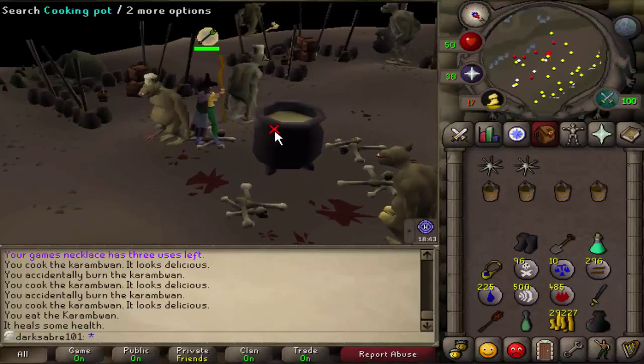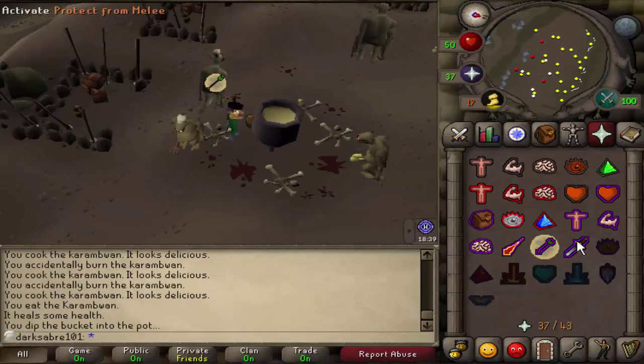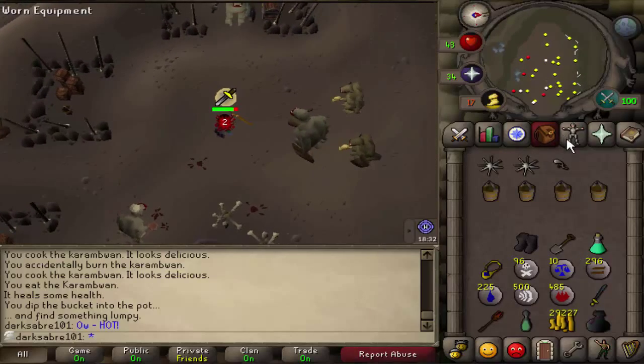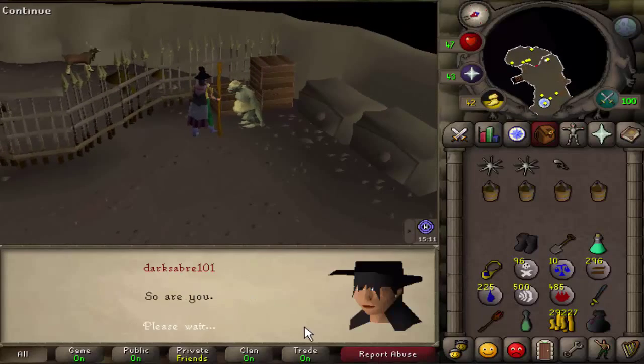Here we are. We'll use our bucket. Hopefully we won't get wrecked in the meantime by this. Have we got it? Yeah, we got it. I'll go recharge my prayer and head back the other way. Okay, we're back. We got it.